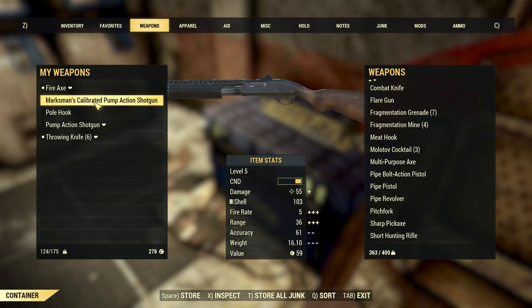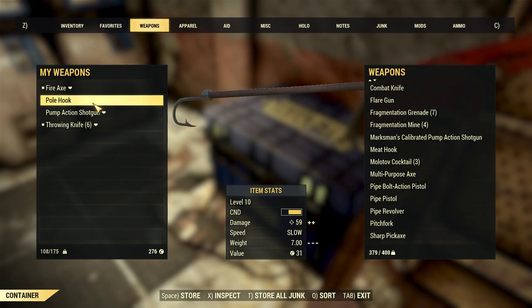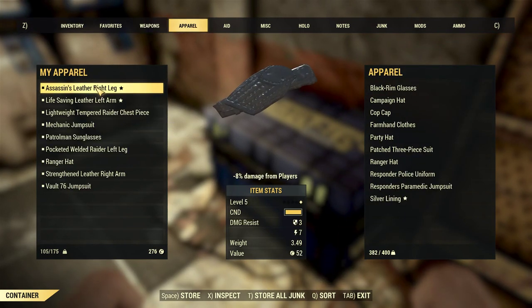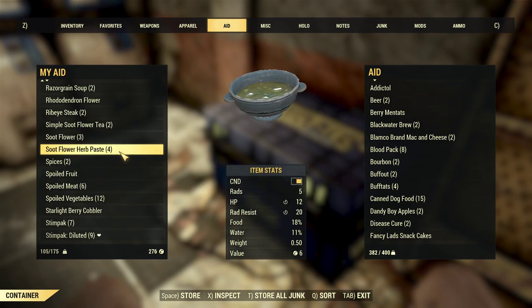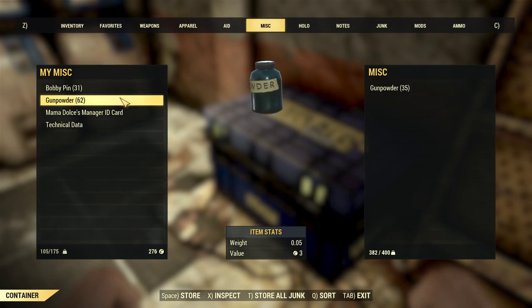Worry not though, I figured out a quick fix for all you junk hoarders. We've become accustomed to grabbing junk in the world and immediately storing it when visiting the stash box, but what you should actually always do is go to the nearby workbench first and turn it into broken down junk first. Broken down junk weighs significantly less.